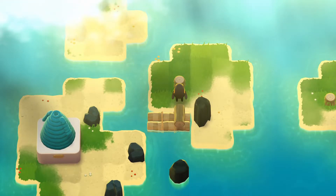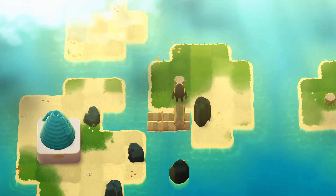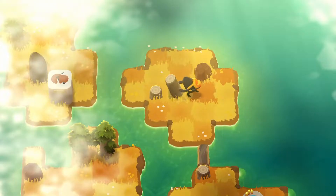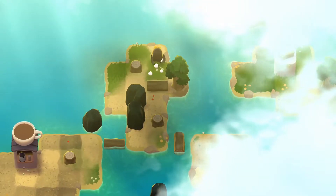So the actual gameplay in A Monster's Expedition is really simple and easy to understand. You can push over any trees, then either flip them end over end, or roll them until they hit something.